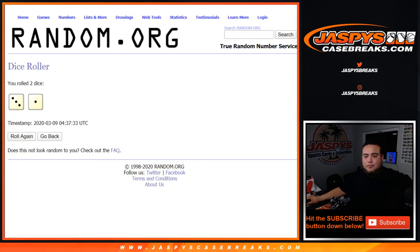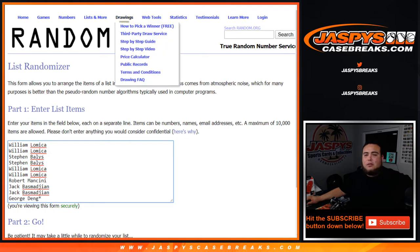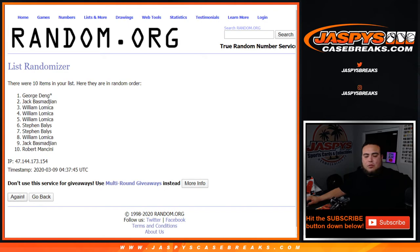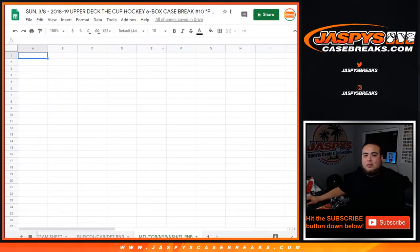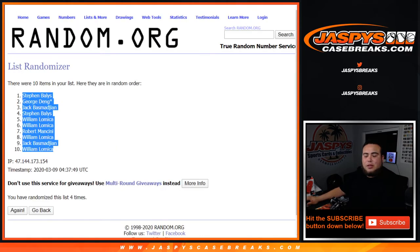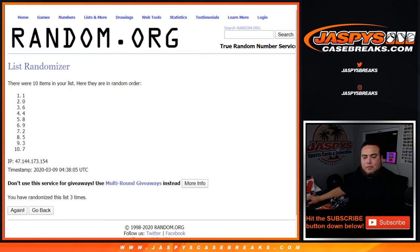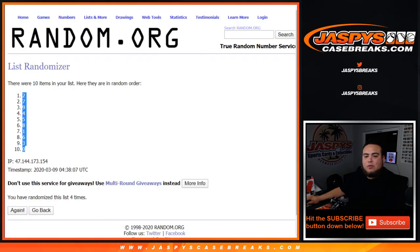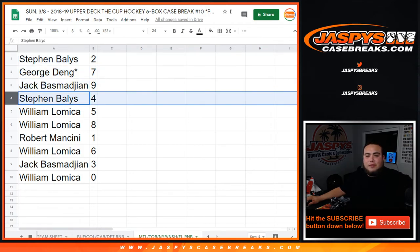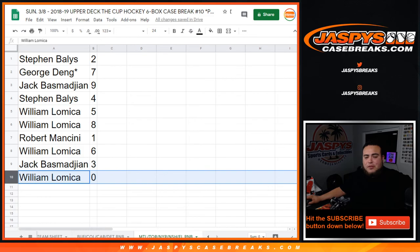Here's the dice roller. Results: four times three and a one — William, Steven, William, Robert, Jack, George — good luck guys. Four times one, two, three, and four. Four times — Steven, William — boom. Four times, numbers zero through nine: one, two, three, and four. Four times two down to zero — boom. So Steven got two, George slash Mo got seven, Jack with nine, Steven with four, William five and one, Robert with five and eight. Robert you have one. William at six, Jack with three, and William has zero. Sandy and all redemptions for these teams.